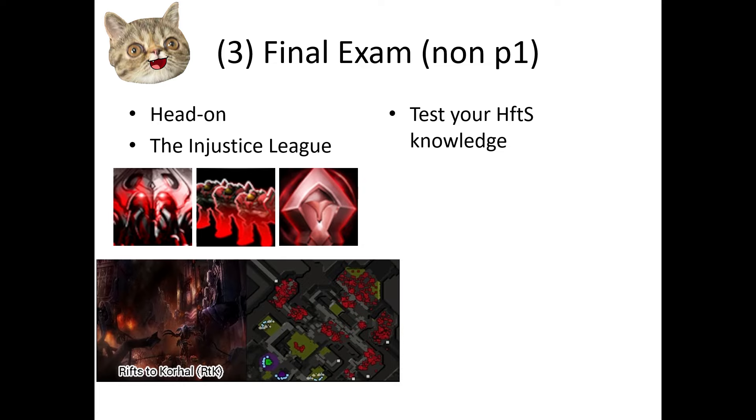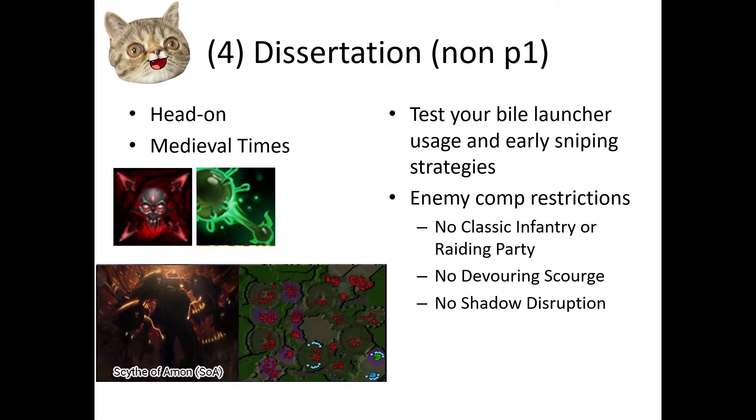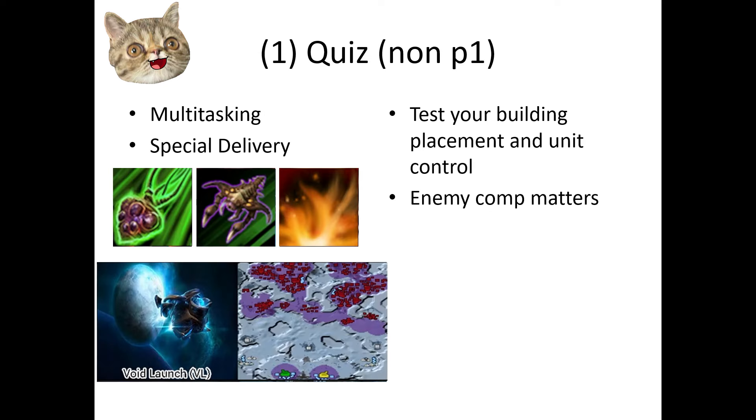The final exam is the Injustice League — this will test your skills against Heroes from the Storm. And the dissertation is Medieval Times. I actually wanted Growing Threat here, but there will be another one that's too similar, so we'll have this one instead. Transmutation is Zagara's worst enemy. Note that you won't be able to choose certain enemy comps because Transmutation isn't that relevant for those enemies.